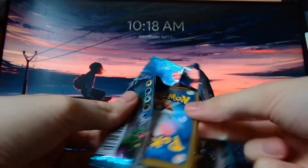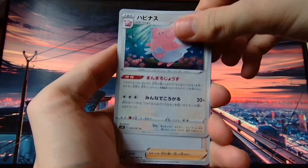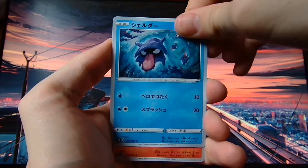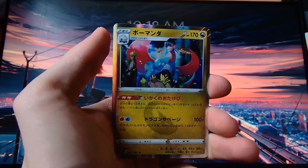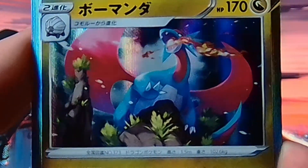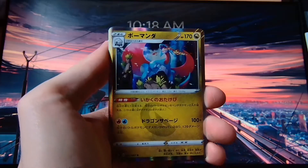Alright, next pack. Let's see. We have a Blissey, a girl, a Shellder, Vulpix, and then on the end we have a holo Salamence. Ooh, I do like a good Salamence card and this card is pretty nice. That's a pretty nice artwork and a pretty nice holo on it. Very nice indeed.